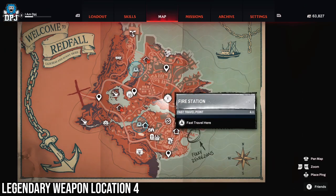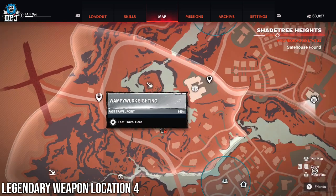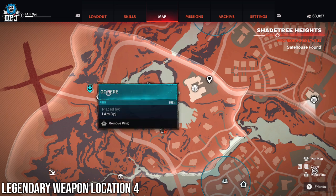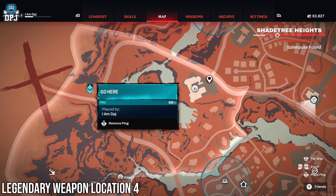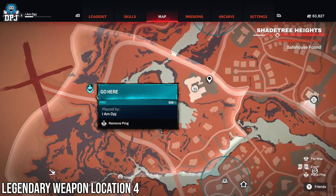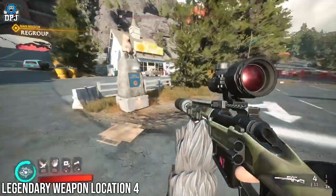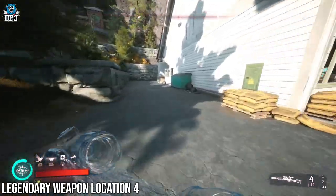So the last guaranteed legendary weapon location, which is guaranteed, is located right here on the map. It is a mission away from the fire station, but there is a fast travel spot right near it which I'm going to use, otherwise I'd be running here for about 5 minutes. But once you get here guys, this place is swarming with enemies and vampires, and it also requires you to have a lockpick. But yeah guys, go get this thing.